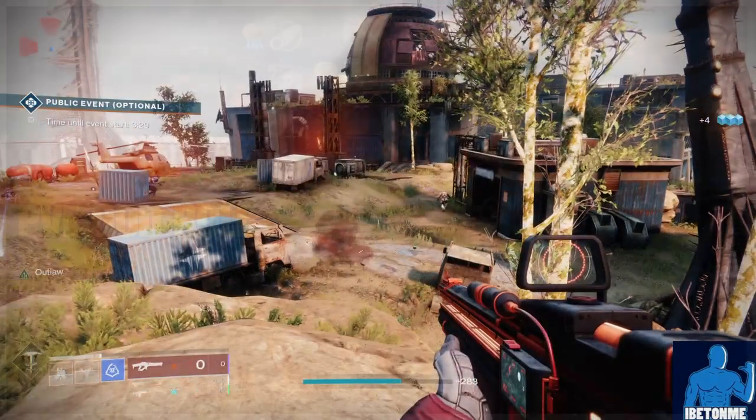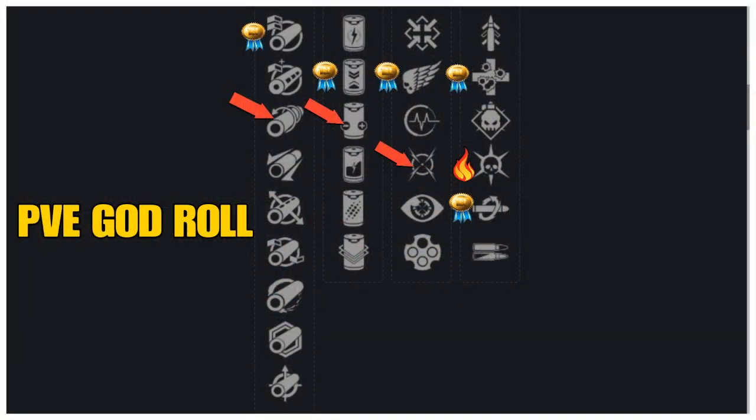For your PvE god roll, this weapon has some decent traits depending on your playstyle — the better ones have an arrow icon, the best has a sticker, and new perks have a fire icon. In line one the best barrels are Arrowhead Break (+10 handling, +30 recoil) and Corkscrew Rifling (+5 range, +5 handling, +5 stability). Line two: Enhanced Battery (+20 magazine) or Ionized Battery (+40 magazine, -20 reload). Line three: Killing Wind (final blows grant increased mobility, range, and handling) or Moving Target (increased movement speed and target acquisition while ADS). Line four is a tie: Unrelenting (rapidly defeating targets triggers health regen; guardians and powerful combatants count as more), Kill Clip (reload after a kill grants increased damage), or the new perk Thresh (killing combatants generates a small amount of super energy).